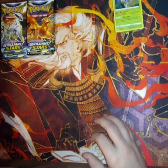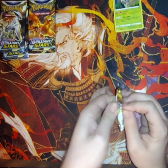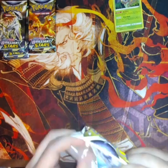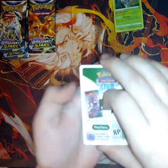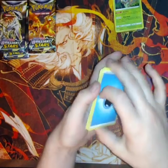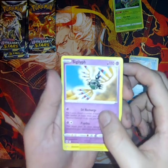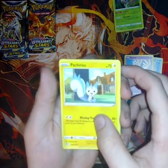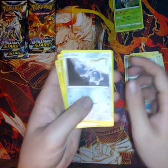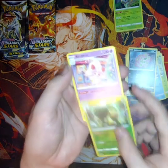These packs are being a little slow — Brilliant Stars is being a little slow. I got my hit in the last pack, so you know, it only takes one pack. Well, you got the first and the last pack. Maybe mine's the same way — first and last pack. Water energy, Floatzel, Sigilyph, Pachirisu, Piplup, Turtwig again, Sneasel — I love Sneasel — Klink, a reverse holo Grottle, and an Alcremie.